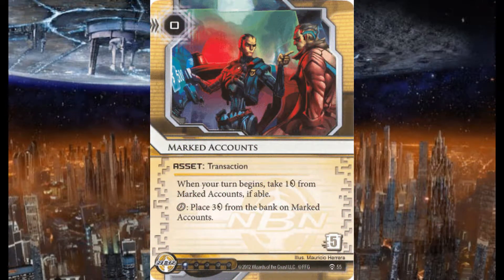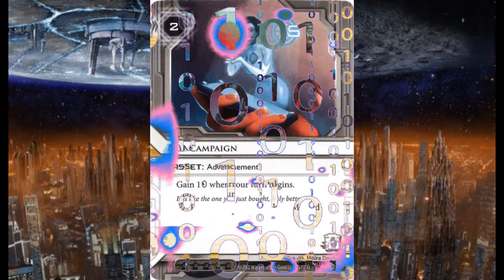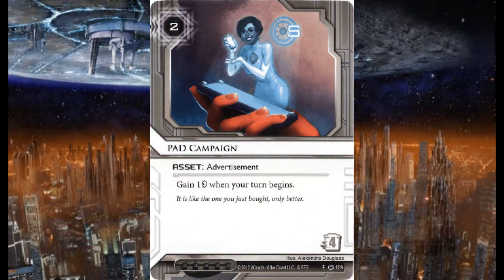I'm running three copies of Marked Accounts — zero credits to rez, five to trash. When your turn begins, take one credit from Marked Accounts if able. Click to place three credits from the bank on Marked Accounts. Three copies of PAD Campaign — an asset with the Advertisement subtype, the only one that's normally an advertisement. Two credits to rez, four to trash, gain one credit when your turn begins.